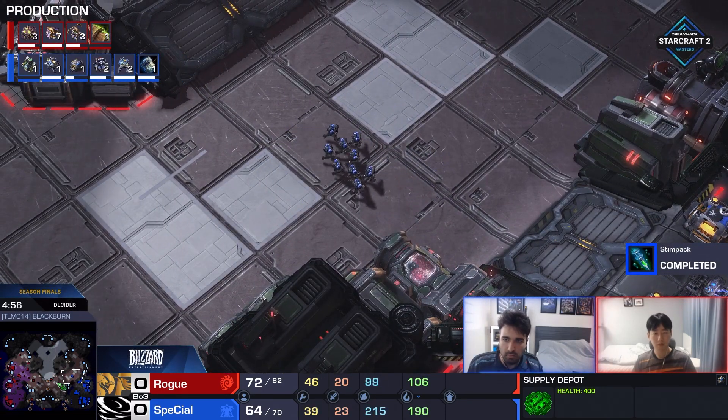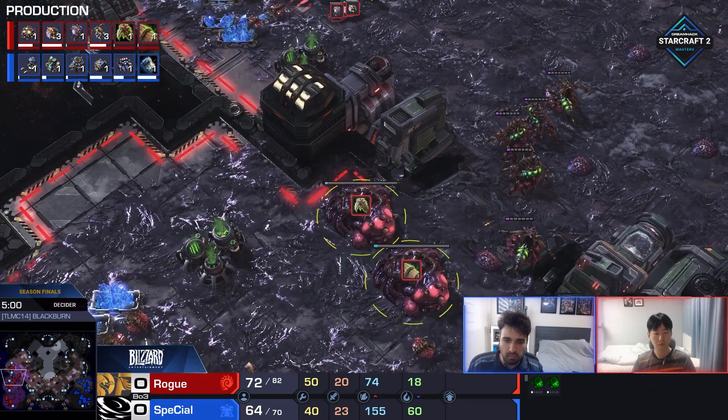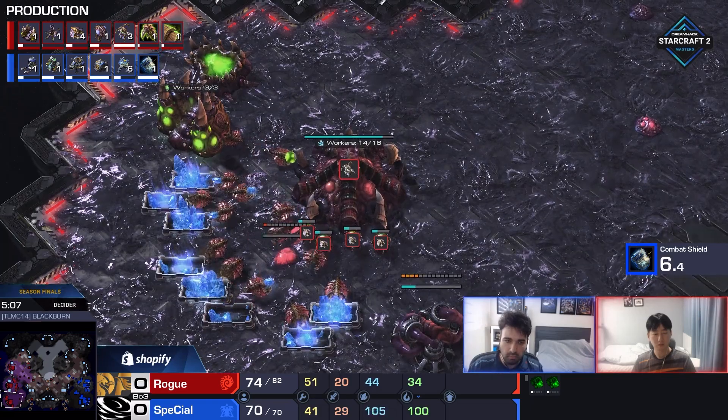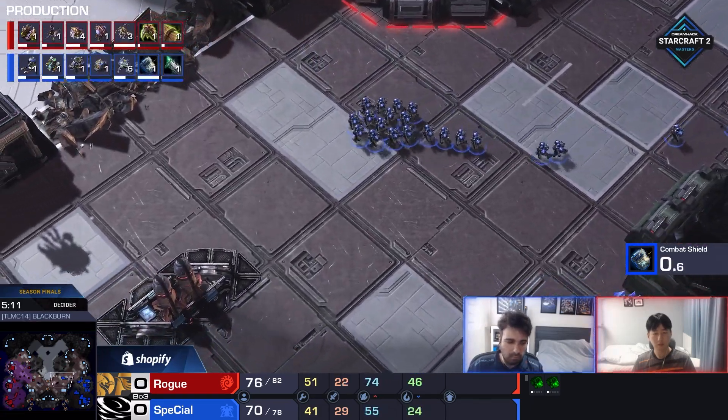And look at Rogue - he's still just droning like a mad lad. And even those upgrades, that's a big commitment. You talk about the resources that went into that - that's a lot. I don't think there's a Baneling Nest down either, but even with a Baneling Nest it would just be slow banes. And now he's making Spore Crawlers. He has no idea whatsoever that this has come in.